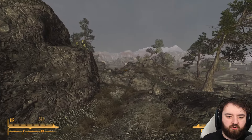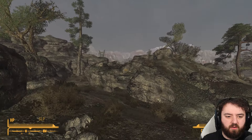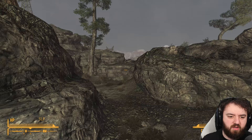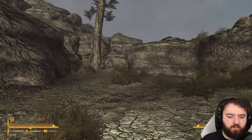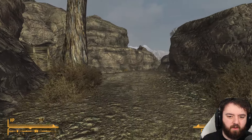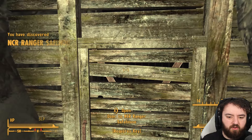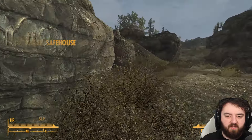Is that the REPCON headquarters? Then the NCR Ranger outpost must be around here. Although there is a Deathclaw nearby. I don't think we've fought one yet, and I don't really plan on it. NCR Ranger outpost requires a key. There's definitely Deathclaws nearby.